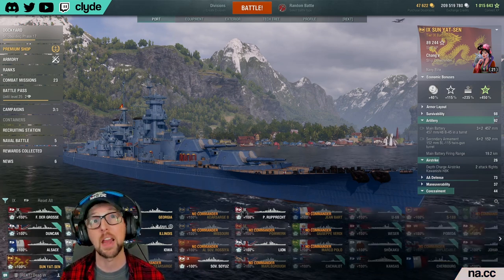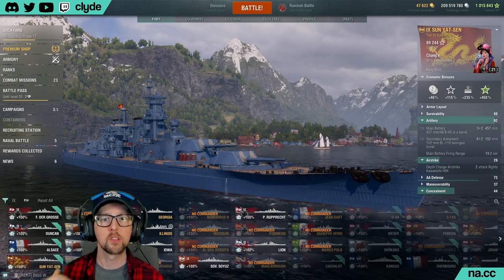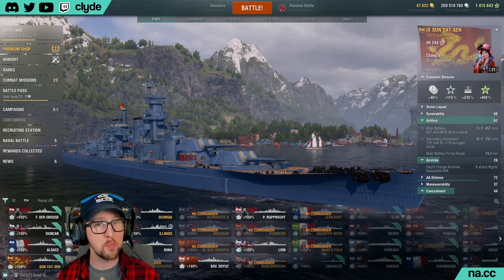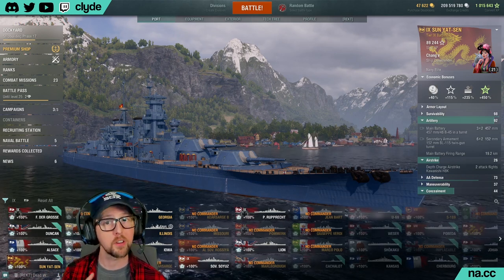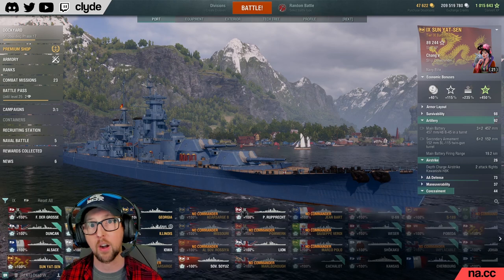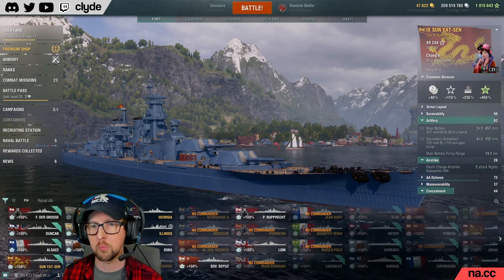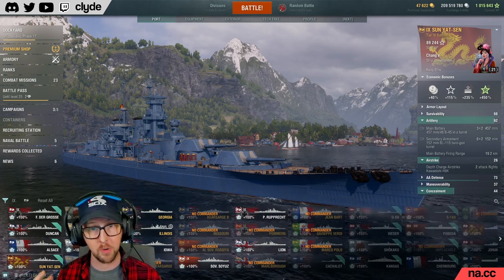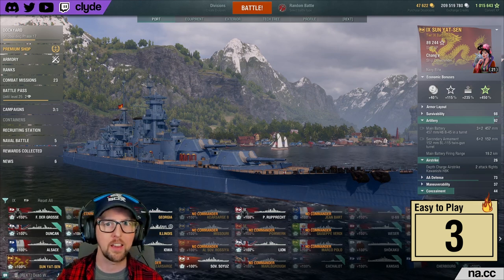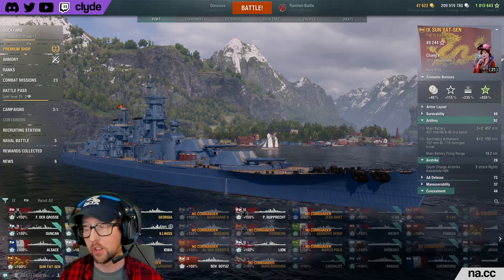SYS is really easy to play because the ship is a blunt instrument — there's nothing complicated to figure out or learn how to do. She doesn't have Georgia's speed boost, any sensors, any secondaries to speak of, or any torpedoes; she's just a battering ram. The trickiest thing you have to sort out is when to hold your shots to reduce the chances of dispersion ruining your salvos. I'm going to give SYS a three for ease of play because while she is simple, she doesn't make it easy to make big plays and there's no special sauce to enhance your game impact.